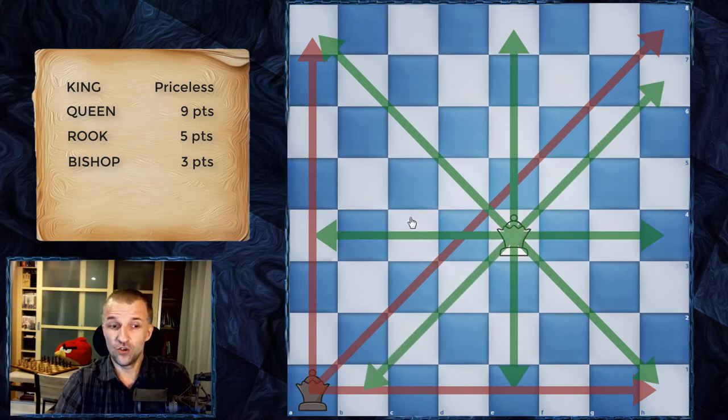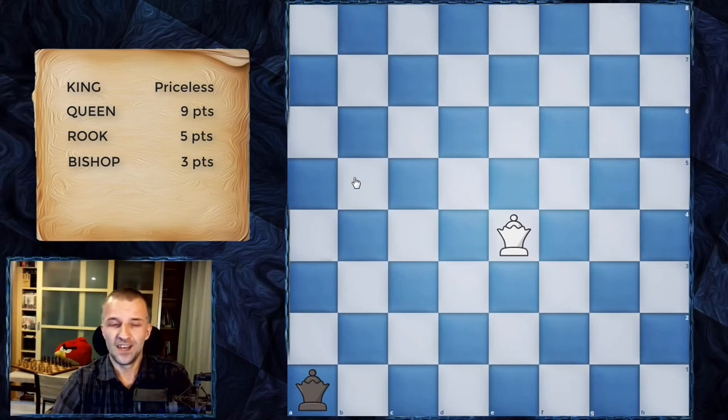In the center, the queen controls 27 squares altogether. This is why grandmasters try to make the queen as active as possible, and often centralize it. The queen is worth nine points — slightly less than two rooks, which together are worth ten points. That's very important to remember.